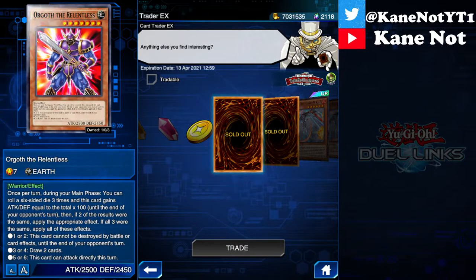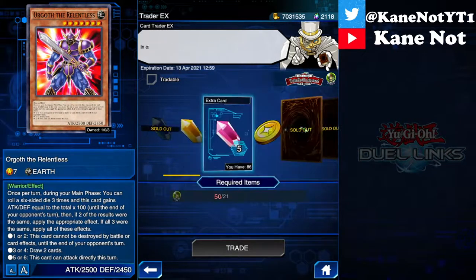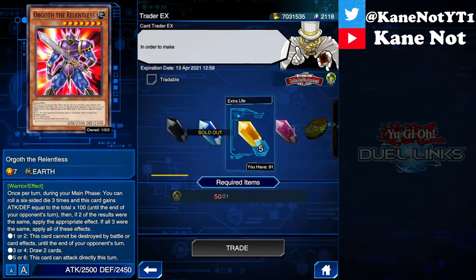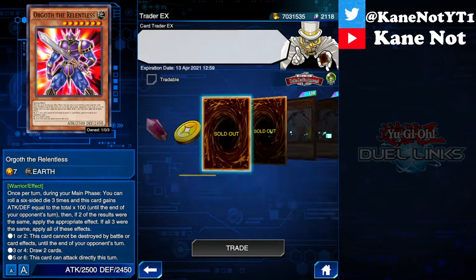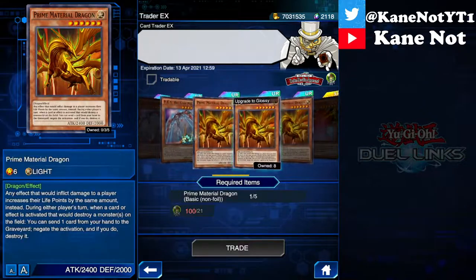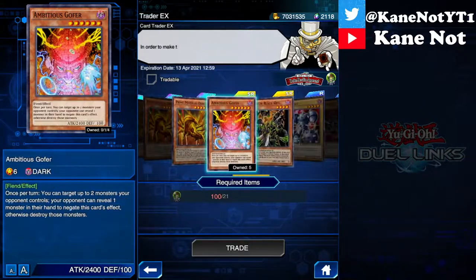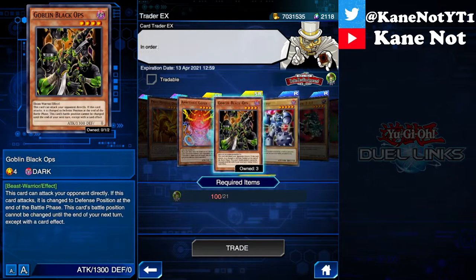So if you are able to accumulate all the gems but you don't want Orgoth, you can always go for the extra card jewel or the result booster, as well as the skill chips. Do not use your EX jewels on cards like Big Core or Prime Material Dragon, and especially Ambitious Gopher — you don't want to do that.